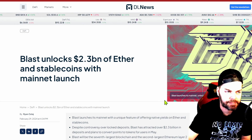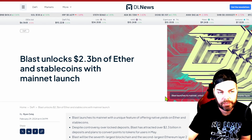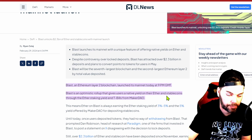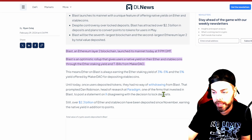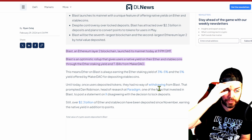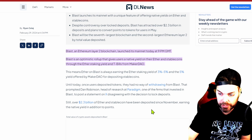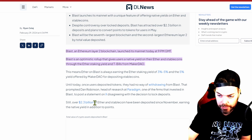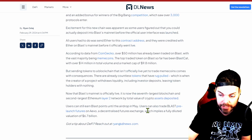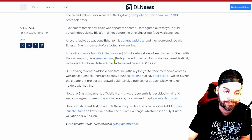Blast has been making a name for itself rather quickly — it launched at the end of February. It's an L2 working off Ethereum but with obviously cheaper fees. They've got $2.3 billion of ETH and stablecoins deposited since November earning native yield. Points are used to incentivize users to interact with the protocol, with the hope those points convert to tokens — maybe a possible airdrop. $50 million has already been traded on Blast, with the vast majority being meme coins — that's what brought me here.